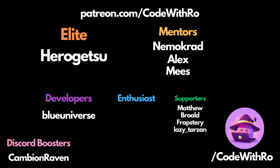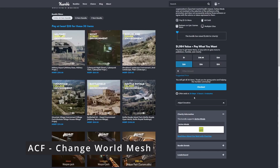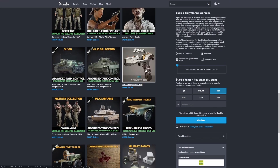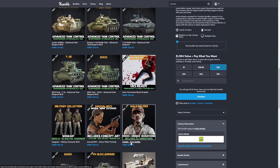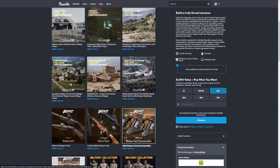Hey everyone, welcome back to Code to Throw. In this video, I'm going to be going over the Unreal Engine Locked and Loaded Military Asset Bundle. This is only available for 20 days at the time of making this video. You only have to pay $20 to get all the assets. It's just a bunch of realistic military looking equipment. There are some sci-fi stuff included with it. You'll see characters with animations, zombies, tanks, quite a few buildings, quite a few guns and so on.